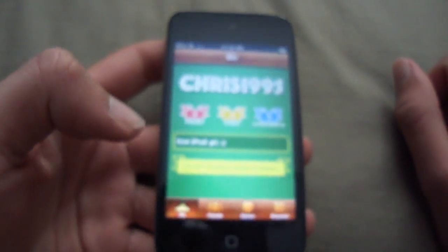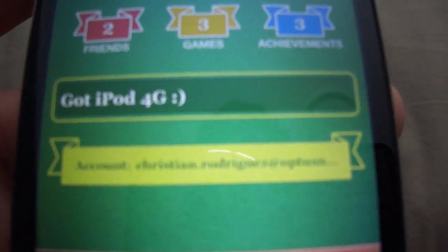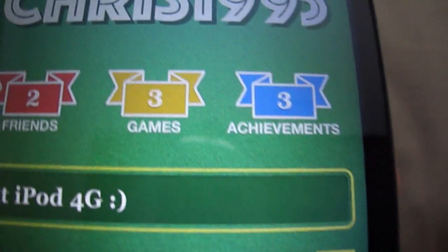Alright, so on the homepage Me section you have your username — which is my username there, you can add me if you want — just how many friends you have, the games that you have that are compatible with Game Center, and the achievements.